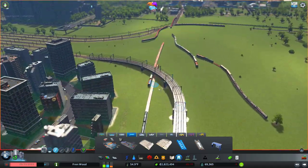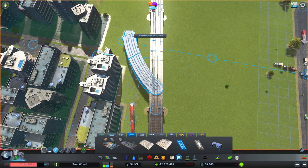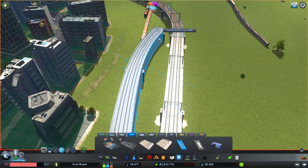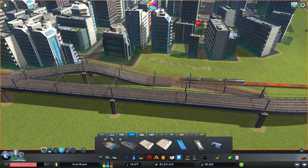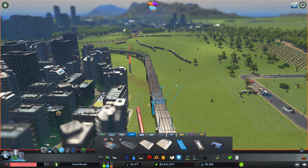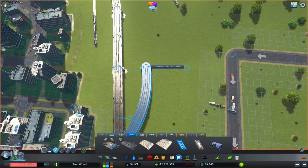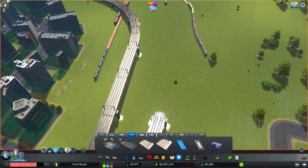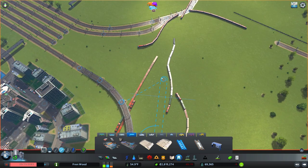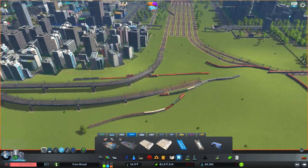Rather than just having this go straight across, I'm going to have this actually come down a level, probably to about here, and we're going to bring this down to ground level. That is way too steep so I'm going to re-evaluate that position. It's actually better to have it on this side. Let's have that about there — that should split off relatively nicely. I'm going to bring it down just a few elevation steps like this. That isn't too steep now, we're good.